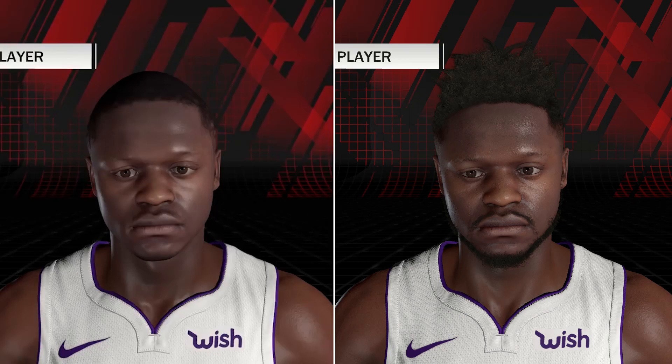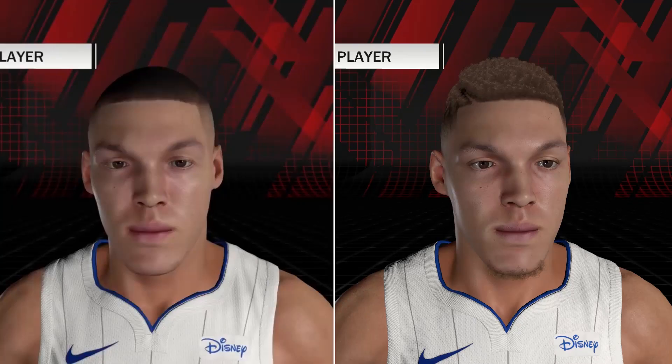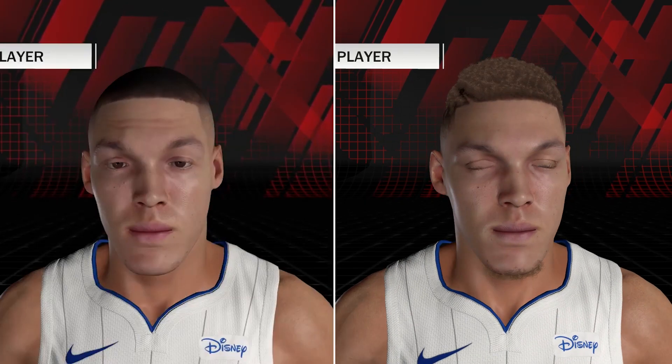The ninth player they updated was Julius Randle. Before he had basically a buzz cut with really short hair, and now they grew it out and it looks way more accurate. The final player they updated was Aaron Gordon, the best player on the Magic right now according to 2K. The high flyer used to have really short hair, but now he grew it out a little bit — he got a part on the side and apparently he went blonde. I'm pretty sure Aaron Gordon isn't blonde, but it's okay.